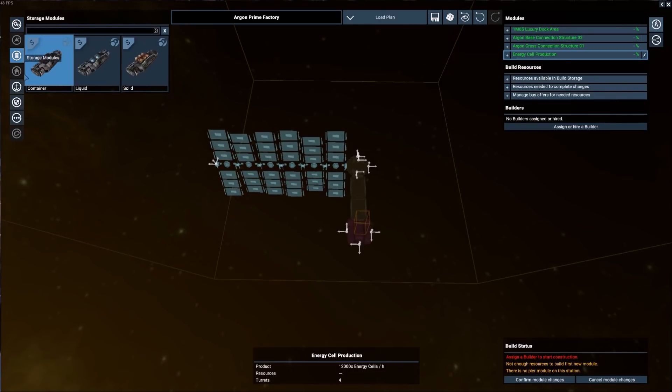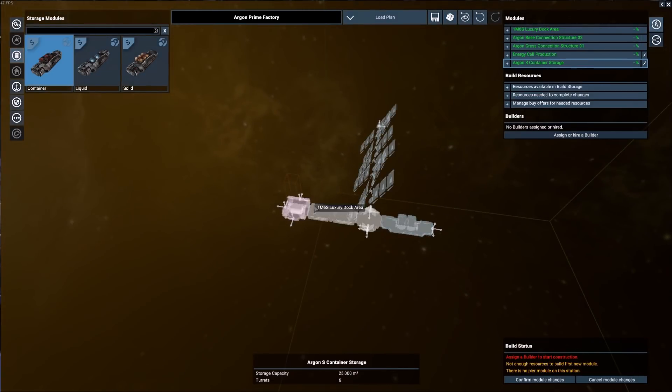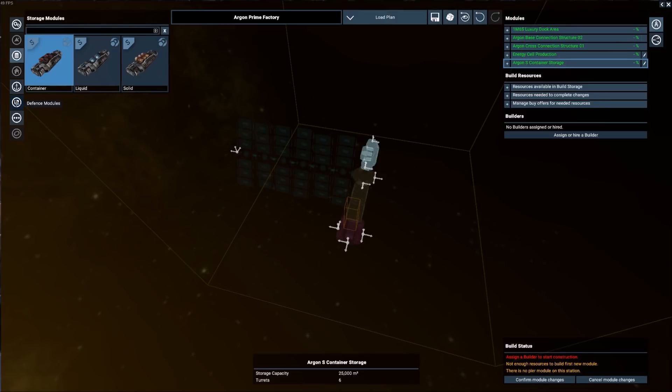Now let's come in under storage modules. I have at least a small version of each of the storages in the game: container, liquid, and solid. The liquid and solid are things you would mine; container is most everything else you're going to produce or trade in. I'm going to drop down our first container storage on the back, and just sort of extend out toward the back part of the station as defined by our docking module. So far we have a basic production module, a little bit of storage, and a couple of connectors in addition to our dock.